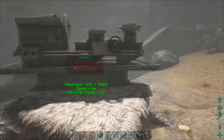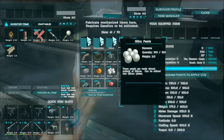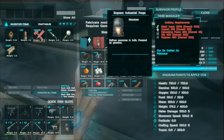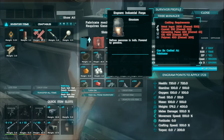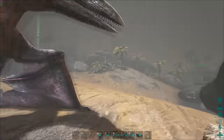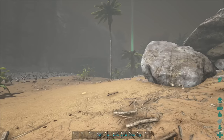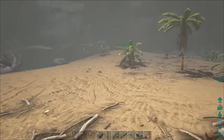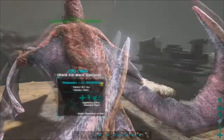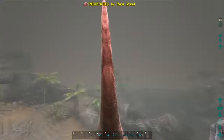It is an end game piece of equipment as you unlock it at level 85. The crafting cost is: 2500 metal ingots, 250 crystal, 600 cementing paste, 400 oil, and 400 polymer. My friends are quickly messaging me on Steam — on our survival server we just got betrayed by some tribe members and we are very angry right now. I really didn't want to do this video but I'm doing it for you guys so I'm staying strong.